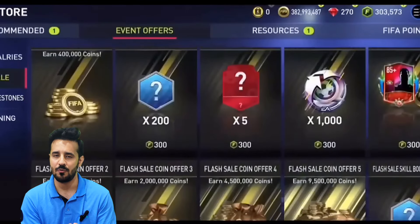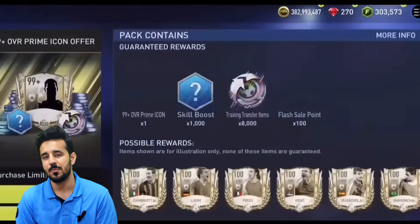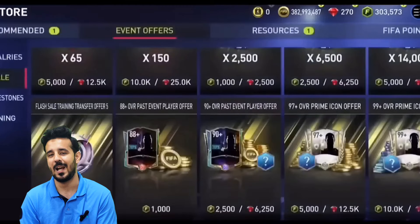For both the best offers and flash sale, we need gems and FC points to open the packs. For example, right now if any pack is giving good rewards with 100% probability, in the best offers we will get 200% offers with better rewards and those packs will also be cheaper. There will also be a flash sale — if you've been playing from the FIFA Mobile seasons, you know that every one or two months we get a flash sale.